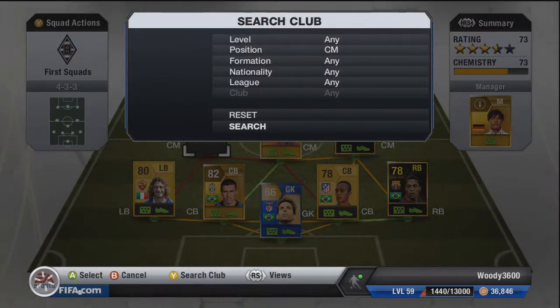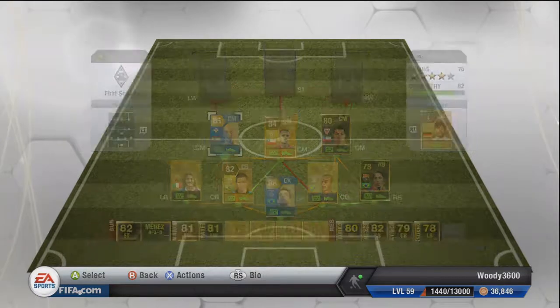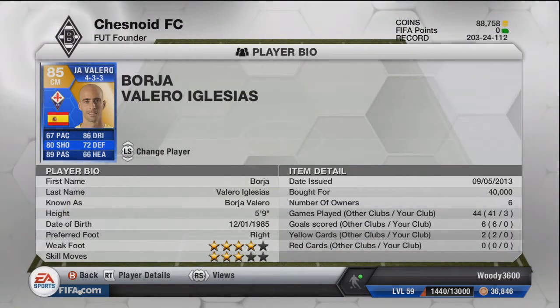Moving to left centre mid, using Serie A links, is Team of the Season Borja Valero. I picked him up from the most consistent TOTS prior to the Serie A side releasing, so there will be more of him on the market and you can find him for less than the 40k I paid. He is an absolute wizard on the ball — 86 dribbling, 80 shot, and 89 passing. His shot is a rocket and he has very good dead ball stats, including excellent corner delivery and free kicks.